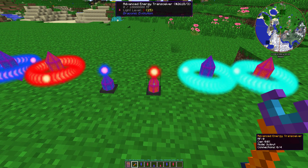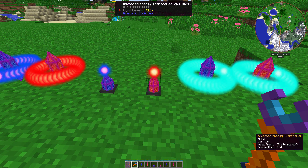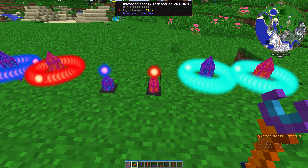The advanced energy transceiver has the same modes as the default energy transceiver, but it can also do output 5 times transfer and input 5 times transfer. So basically, it can output or input 5 times the amount of energy that is normally possible. For example, if you just got the creative cell in Feed the Beast Infinity Evolved, you can use this to maximize the amount of energy you get out of it.